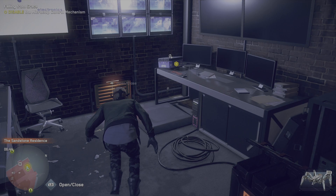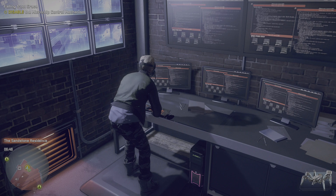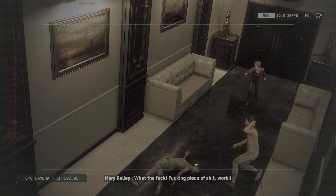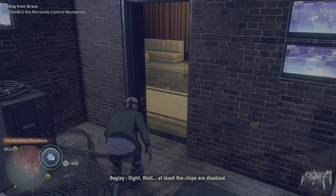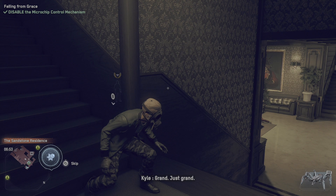Grab this mask while we're here. Alright, interact. It's working — check this out. Right, at least the chips are disabled. Mary has sealed herself in her office downstairs, but the mainframe will repower the elevator. Guards are on the lookout, so do try to survive.